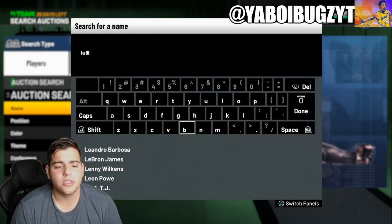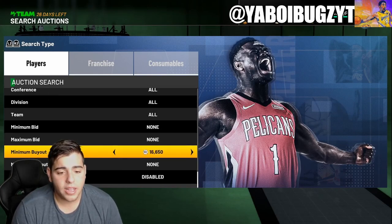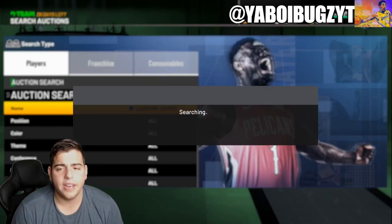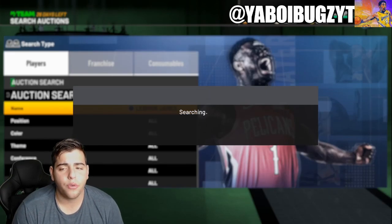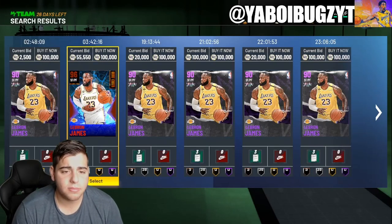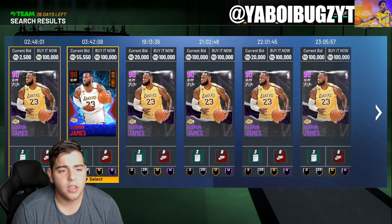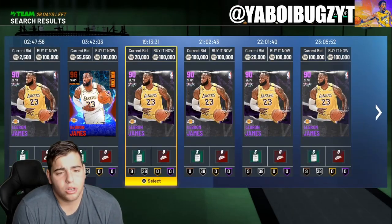We're going to go over snipe filter number two — the LeBron James filter. These galaxy opal filters are kind of ruined, not going to lie. But this is the LeBron filter. You want to put your minimum buyout to around 80k or 90k, wherever LeBron doesn't show up too frequently. So you'd have to scroll past a couple cards for a lower-tier LeBron to pop up. You cannot go wrong with any LeBron James.